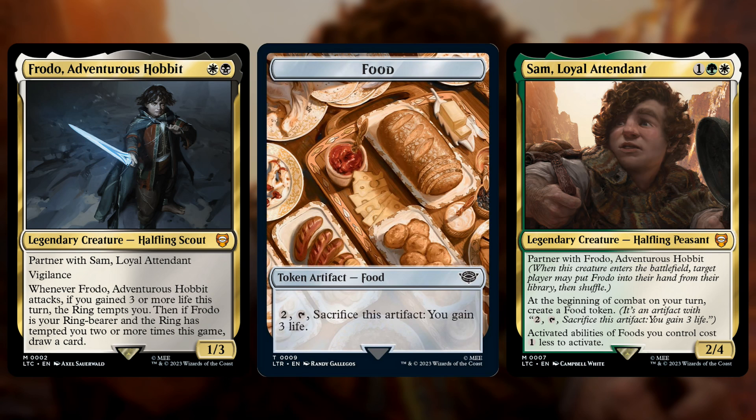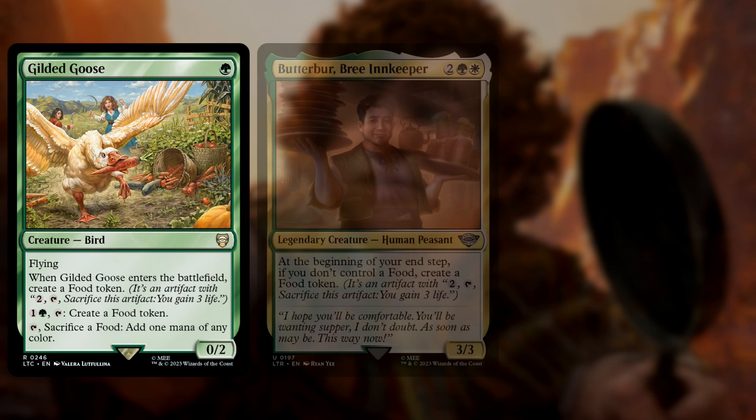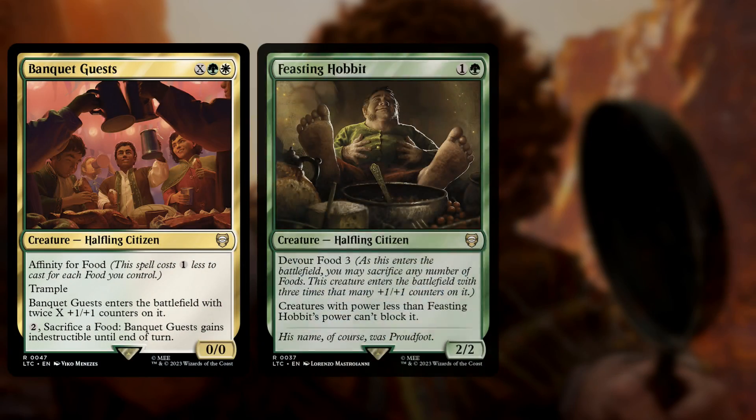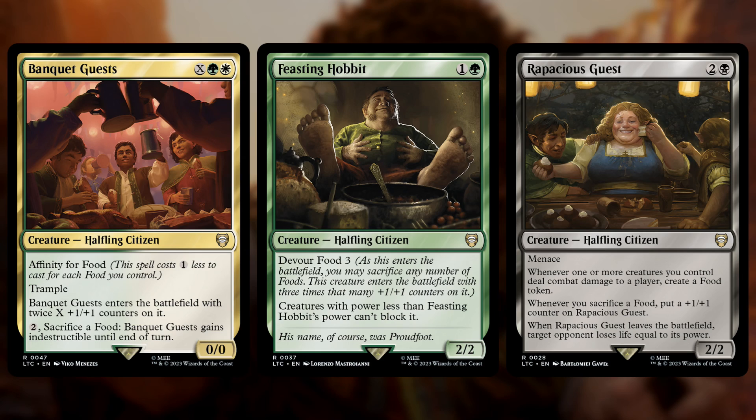We have lots of ways to create food tokens, like with Gilded Goose, Butterbur, and Tireless Provisioner, each of which can make a food token every turn. The Goose can be activated, Butterbur makes one at the end of every turn if you don't have one, and the Provisioner makes one whenever you play a land. Then we have payoffs for having food, like Banquet Guests, Feasting Hobbit, and Rapacious Guests. Banquet Guests have affinity for food, making them cheaper for each food token you have. Feasting Hobbit can devour food when it enters for plus one plus one counters, and Rapacious Guests will get plus one plus one counters whenever you sacrifice a token. It also generates food tokens and blows up in people's faces when it dies.